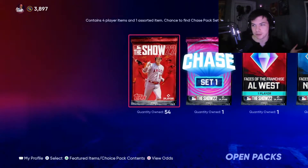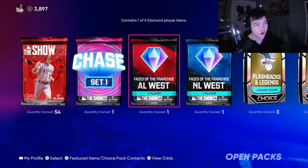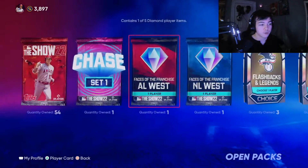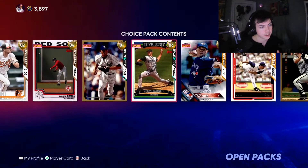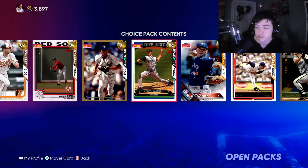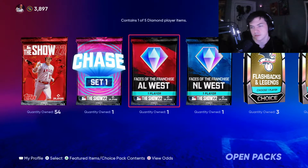For the first video we gotta do a 50 bundle. In the process of grinding for that, we also got all these packs — an AL West where we can get a Mike Trout or Seager, and an NL West which is pretty damn good in itself. We also got Flashbacks and Legends packs, which might be opened at the end once I know what slots I still have to fill.